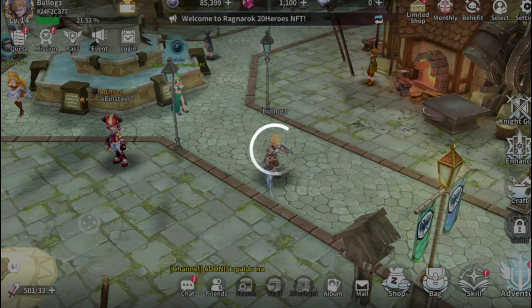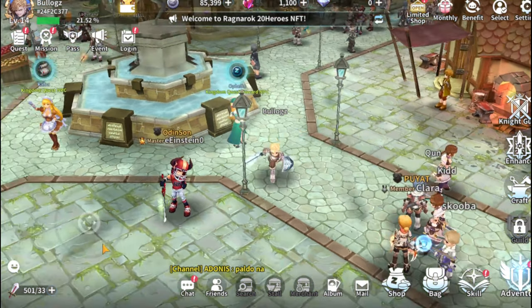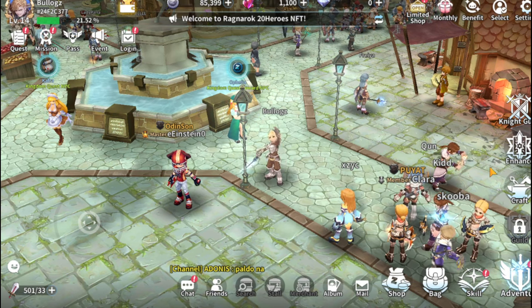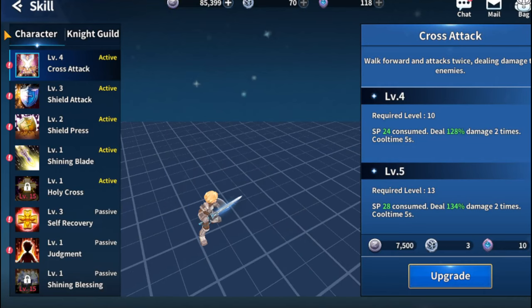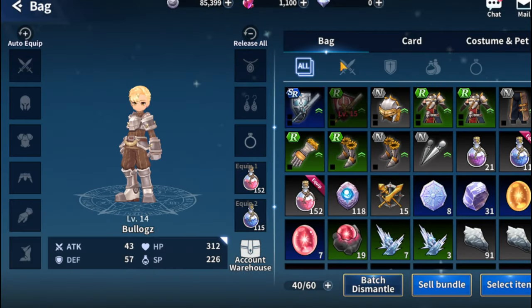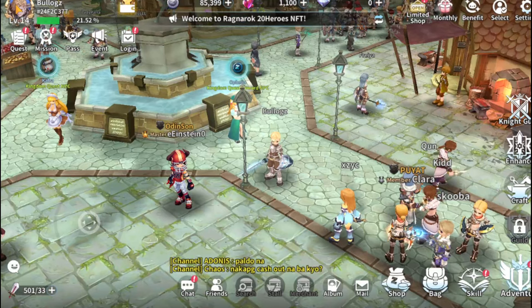When you enter the game, just focus on following the tutorial from the system. When you log in for the first time, follow all the tutorials about the game and it will lead you to your character progression. After the skills, you can auto-equip all the equipment and cards available to you — just release all and auto-equip.